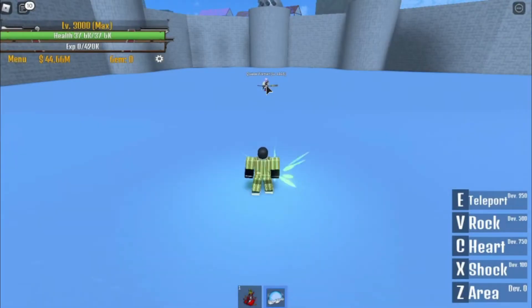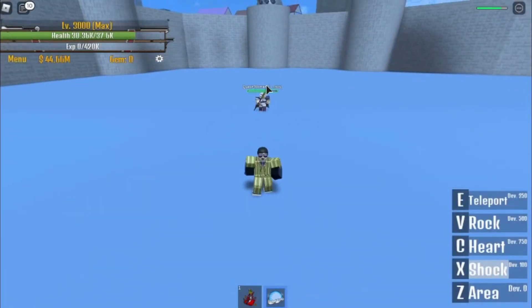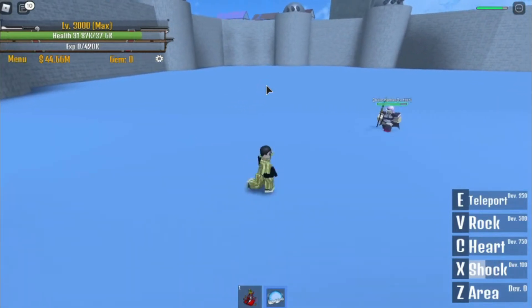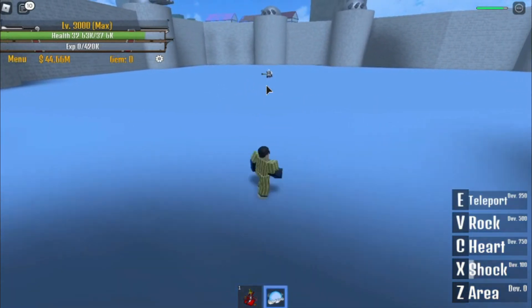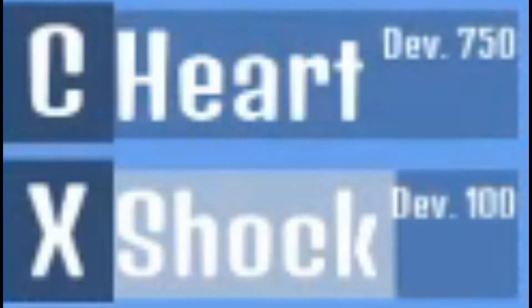The second one is the X skill, called Shock. This skill needs 100 devil fruit stats. When aimed at an enemy or NPC, the player will move instantly and deal an AoE blow charged with electricity. This single blow deals 8,452 damage and has a refresh of 9 seconds.